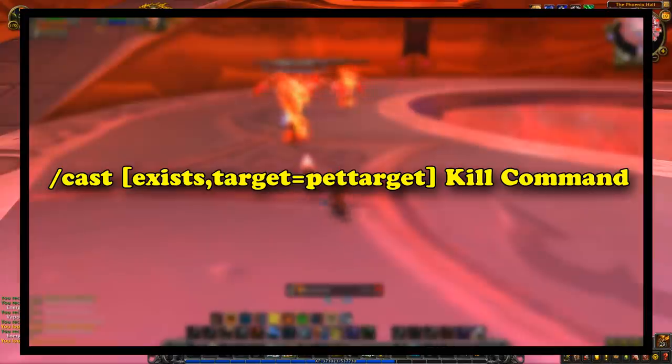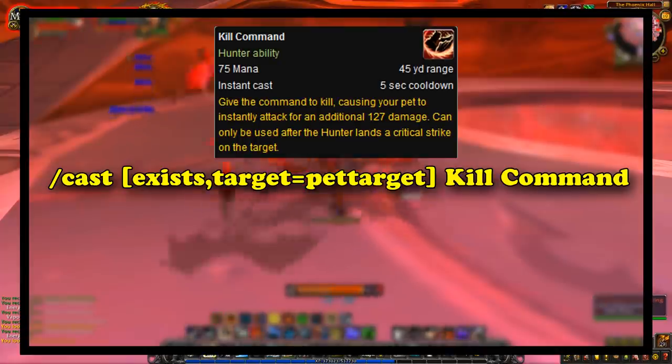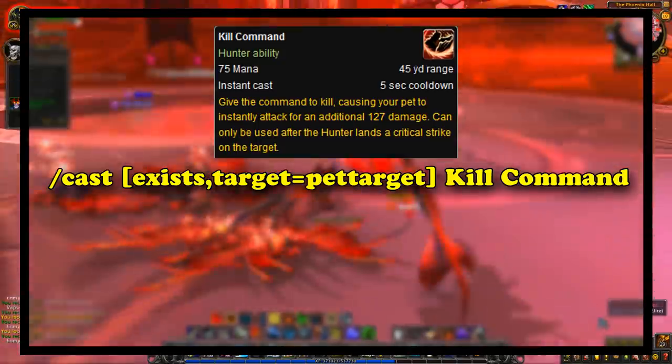Next, we have the Kill Command macro. Kill Command was an ability that wasn't on the global cooldown, but you wanted to use whenever it was available, so it was just macroed into everything. Kill Command would tell your pet to attack the target for some extra bonus damage.